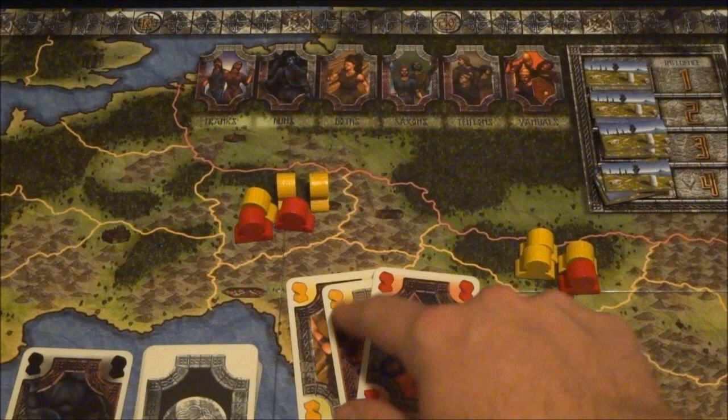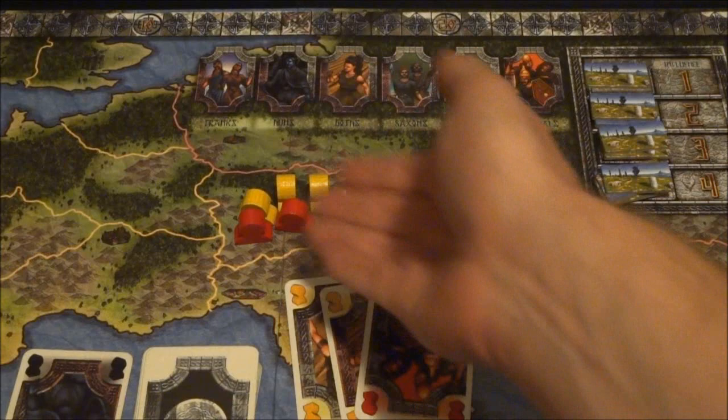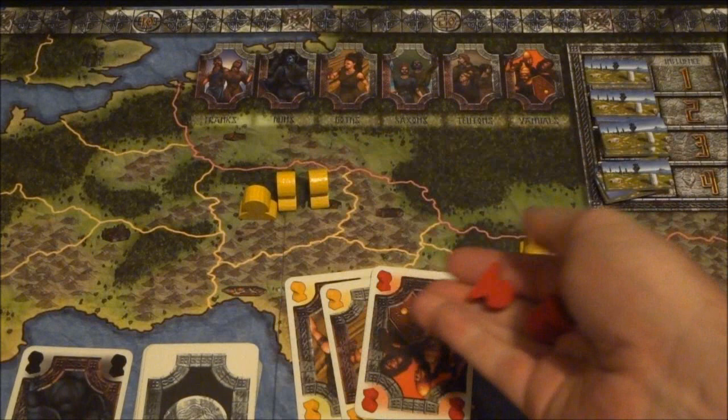So in this case, we've got one, two, three, four, five yellows, and one, two, three reds. Any of the tribes that have the least number of influence — counting both the cards and the markers — are going to be instantly removed off of the map. Now if there's a tie, then they're all going to be removed off the map.